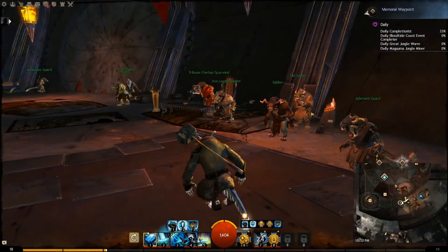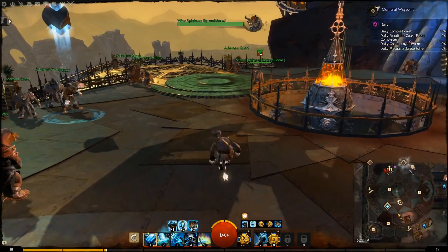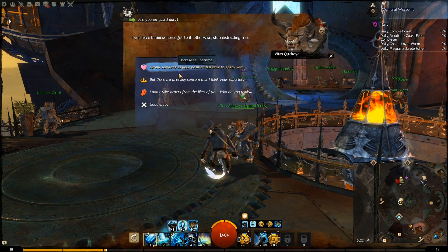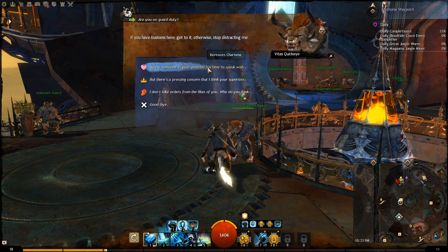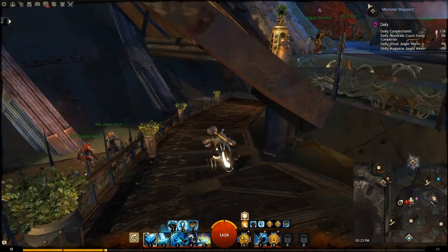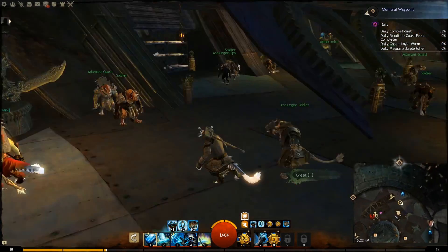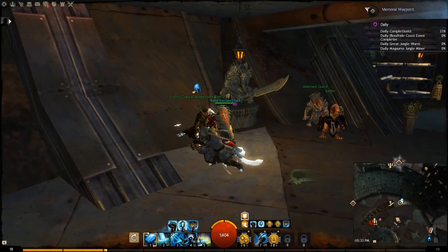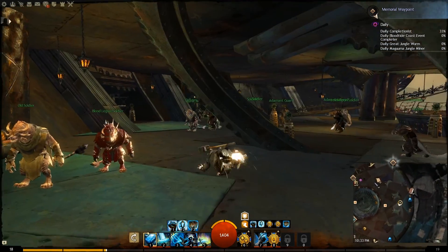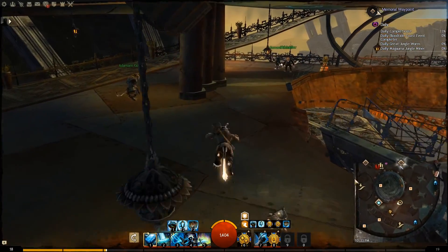I wanna say that looks like everything for Imperator's Core. There are speed bonuses here — one of them's right here — one of the few instances where you actually can use Charm, Dignity, or Ferocity, but it really doesn't do anything either way; it gives you the speed boost regardless of what you pick. So don't worry about it.